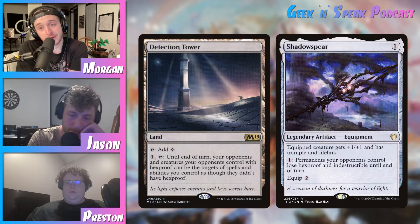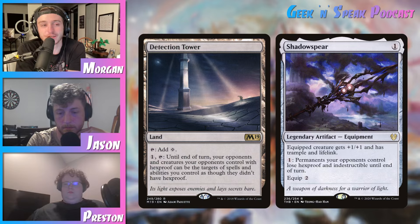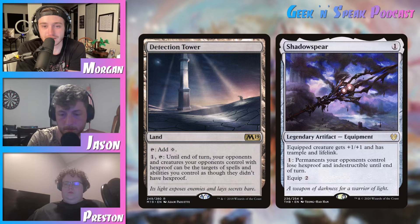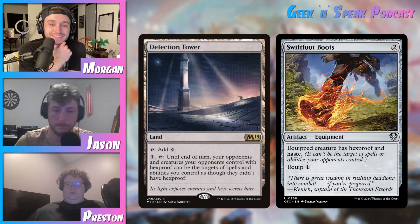I'm obviously in the minority here — it's you two against me. I am not high on this because it's nowhere near as good as Shadow Spear. It only gets rid of Hexproof. It doesn't get around Indestructible. It doesn't get around Ward, which is all over the place. So it just seems very narrow. My one 'okay, I could see it' is that Swiftfoot Boots is very heavily played. If your playgroup has a lot of decks that have Swiftfoot Boots, then maybe this is sliding into some of your decks. But outside of that, it just seems so narrow that I don't feel comfortable playing it.